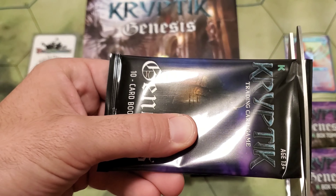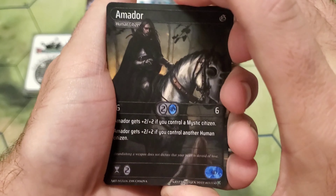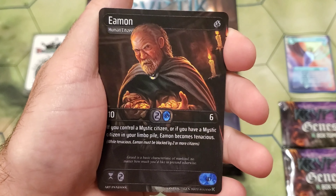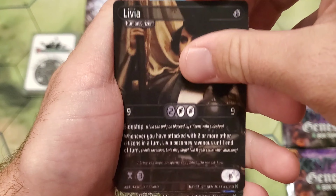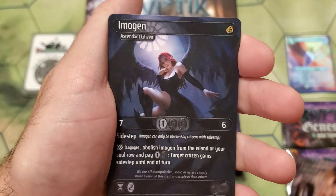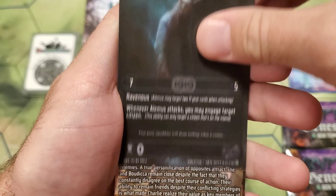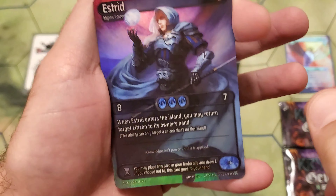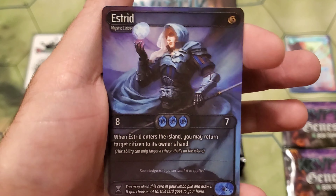Pack one. To the front — appreciate every card in here. We got Amador, Mokosh, Eamon, Herrick, Livia, Ophelia, Cassandra, Imogen for our first rare, Alimus for our second rare, Selene lore card. And a foil Astrid. Very, very good pack one. Wow, love to see it.